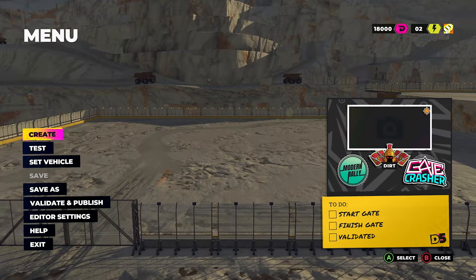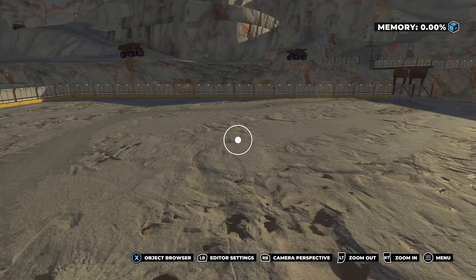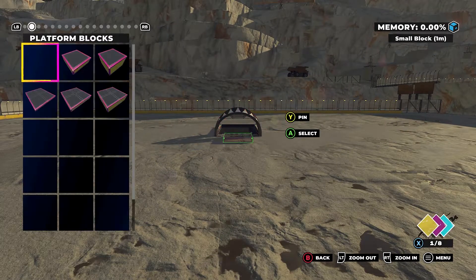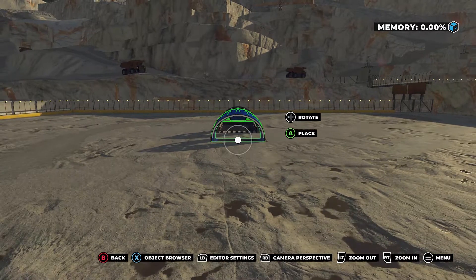All you need to do to get this achievement is from the main menu choose Playground, then choose Create. Choose whichever arena and game mode you want, then go into the Create section again and put any piece of item you want down on the track. I chose to put a start line and a finish line, but you can literally put anything.